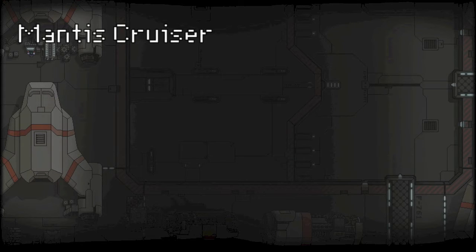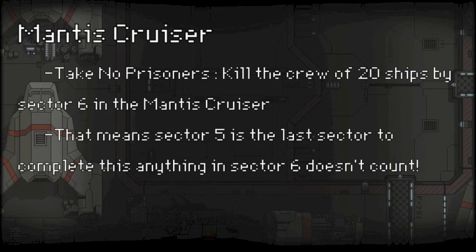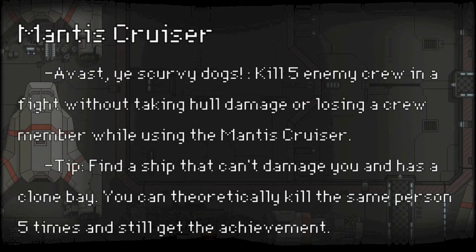Here are the three achievements you'll need to get Type B. First: Take No Prisoners — kill the crew of 20 ships by sector 6 in the Mantis Cruiser, which is not that hard since this ship is meant for boarding. Second: kill 5 enemy crew in a fight without taking hull damage or losing a crew member while using the Mantis Cruiser.